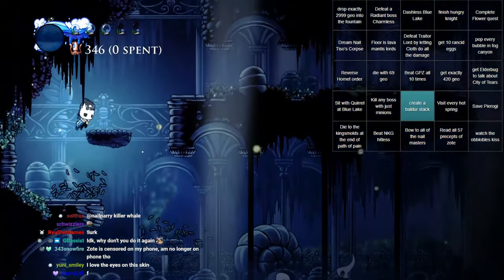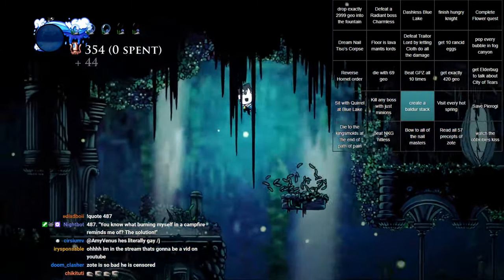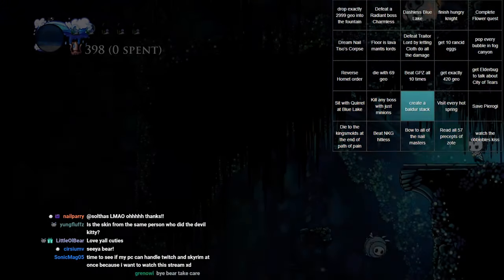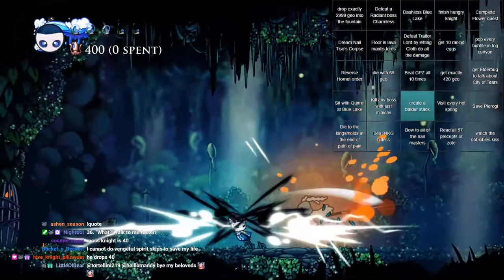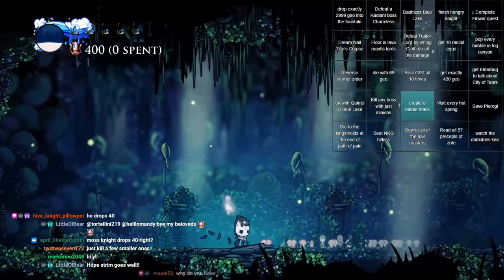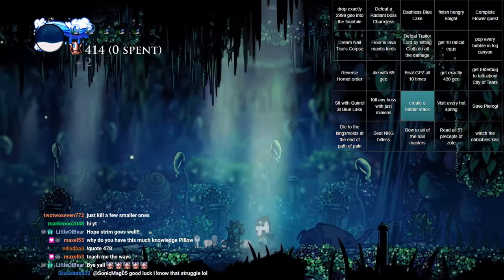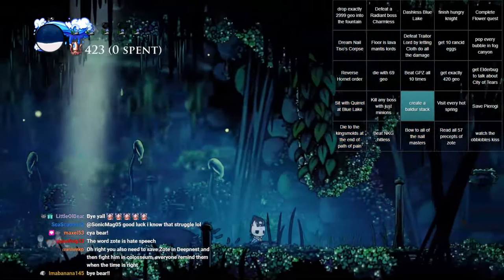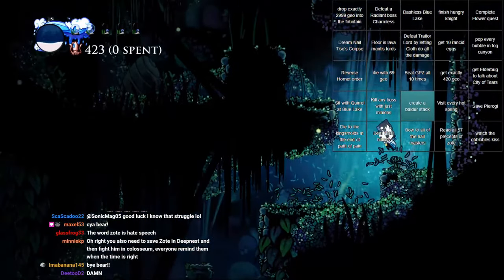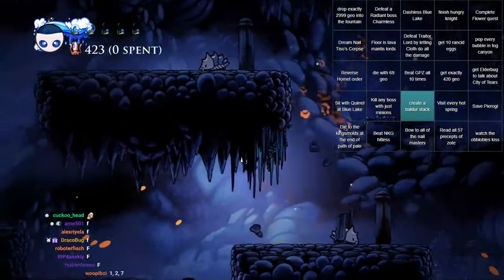I can also try and get exactly 420 Geo here. If I get this... then we're at 398. Maybe I can get it from the moss knight here if I'm very careful about it. Unless they drop sporty. I need to be careful. 408. Four more. One. Two. Seven! What? Are you kidding me? I moved a pixel. I should have just killed other enemies. Why did I do that? God damn it.